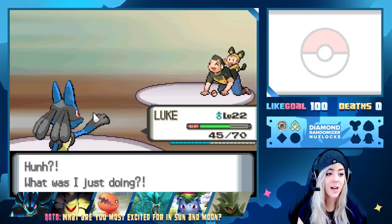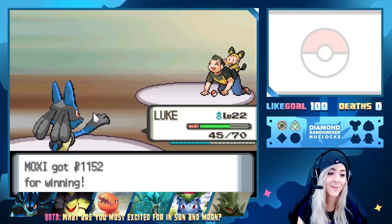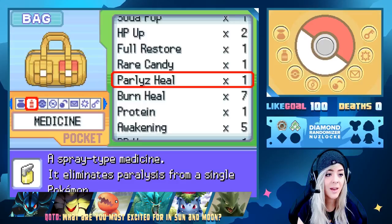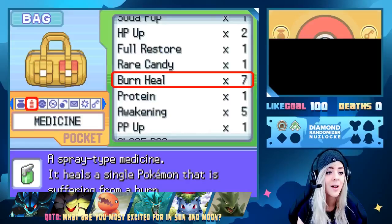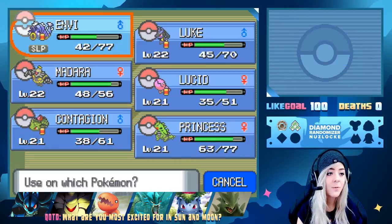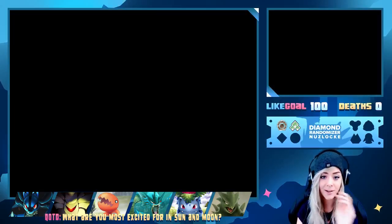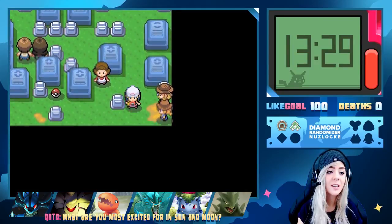Our team is statused and that makes me upset. Why do we have so many Burn Heals? We're going to use a Full Restore on Envy — kind of a waste but I found it on the ground so it's fine. Oh my gosh, so many trainers in here. Apparently we're getting a double battle.